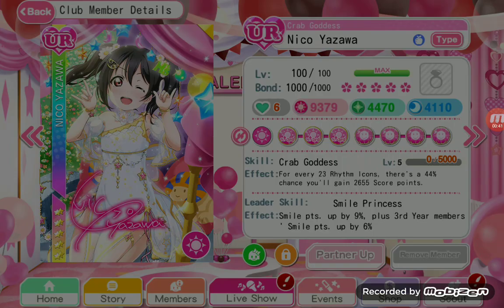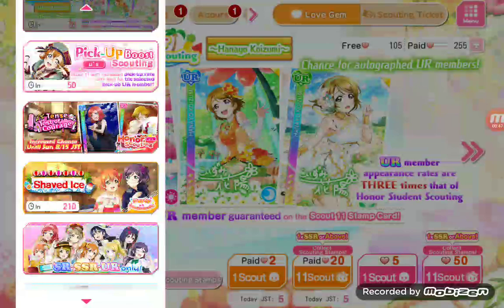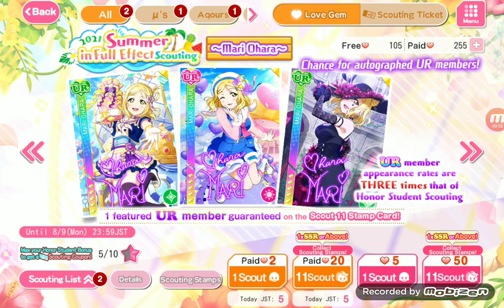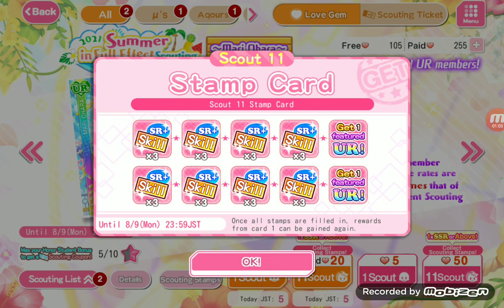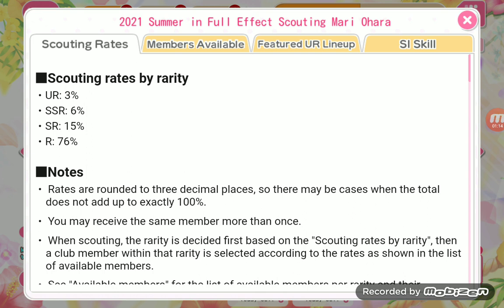Today, we're going to scout for my best Aquas girl. Because I woke up this morning, checked the game, and they brought Mari's. For all those that don't know, I'm a huge, mighty fan. How this works is that you have your scouting stamps, and on the last step you get one of the featured URs, which is an autographed one. I wasn't going to, but I really, really want to because it's Mari, and I would love to have one of Mari.